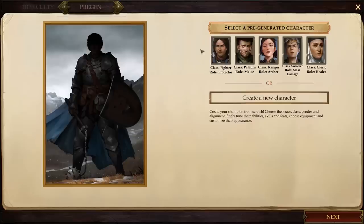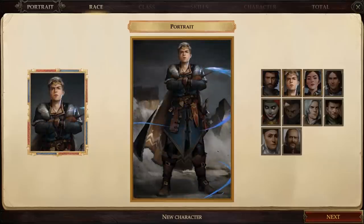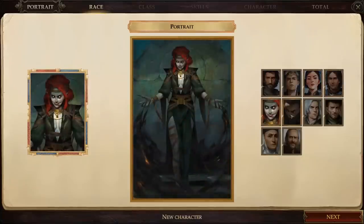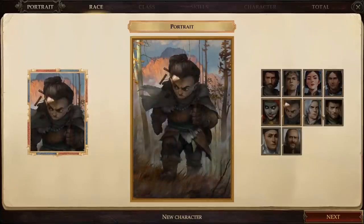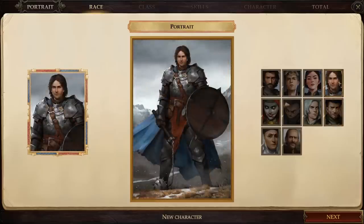The first step is to make our character. We could keep this simple and go with one of the pre-made characters, but it's more fun to make our own. Because Kingmaker uses a modified version of the Pathfinder rule system, there are literally hundreds of rules covering the character creation process. We'll try to make this relatively quick — I've already got a pretty good idea of what kind of character I want to build, so we should be done in about 10 minutes.